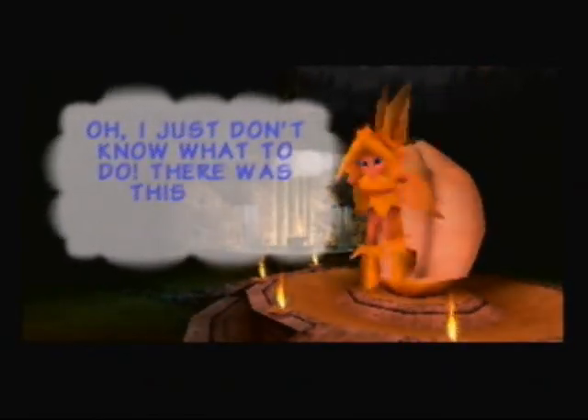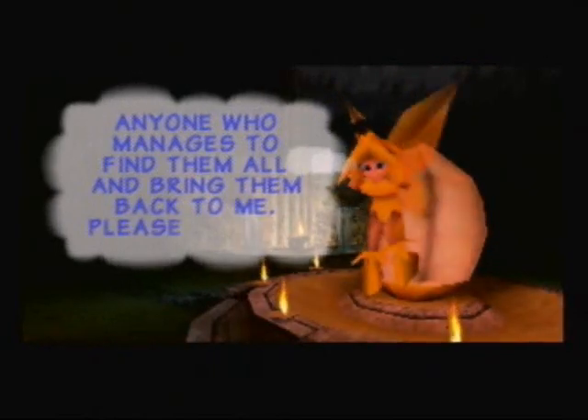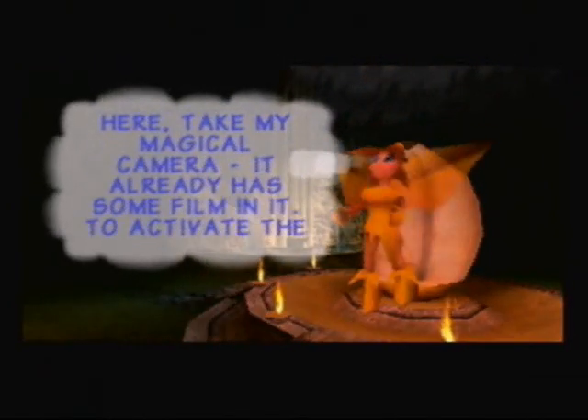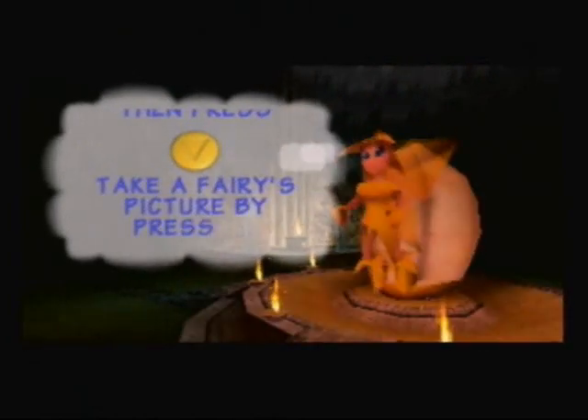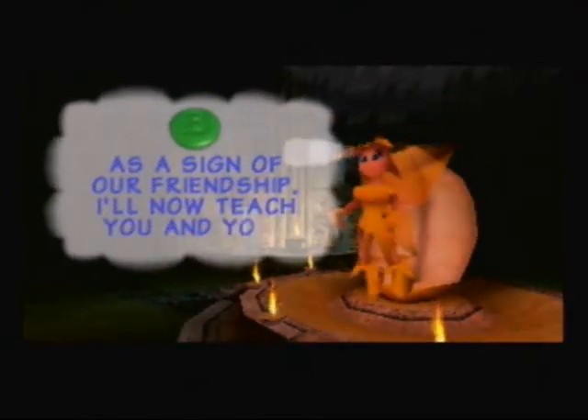So this is the Banana Fairy. I guess I'm not gonna do her voice. Basically there's a whole bunch of stuff going wrong and her little crones or daughters or something have all scattered around the worlds, and you have to take pictures of them with the magical camera. Hold Z and press C down, then press B to take a picture.